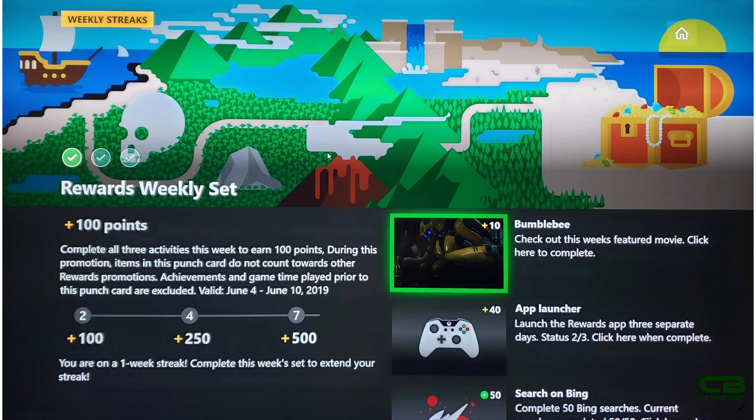Once I log in for the third day, I'll hit A and get my 40 points, making it 100 total. You can see the counter there: at two weeks it's also 100, but at four weeks it's 250, and at seven weeks it's 500. Ideally you get 100 plus the bonus, but I think the base level — in case you miss a week — will be 100 points, and if you hit the four and seven week markers, you'll get an extra 150 and 400 respectively.